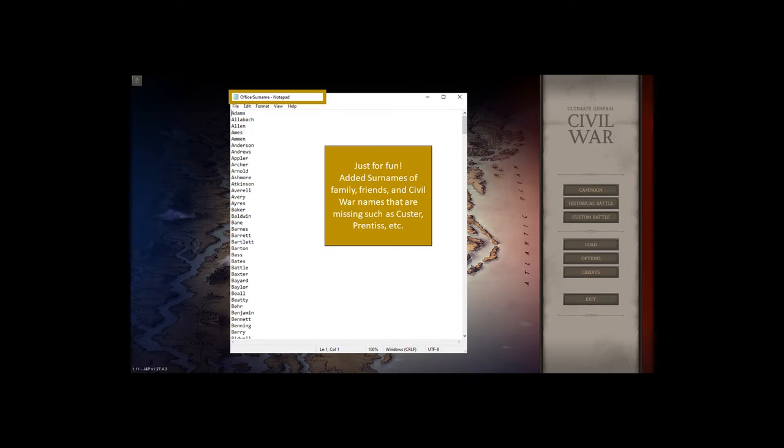Lastly, just for fun, there's an officer surname file. I've added surnames of family, friends, and Civil War names that were missing — for example, Custer and Prentice are not in here. Oddly, if you click on historical battles or go to custom battles those guys show up, but in the default campaign those names aren't there. You could do a quick internet search for which officers were at major battles and add those last names here. There's also a file for first names, so you can't control first names but you can get the last names in.